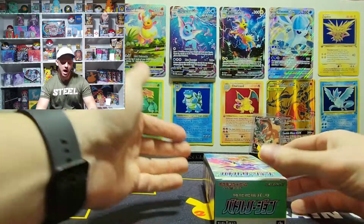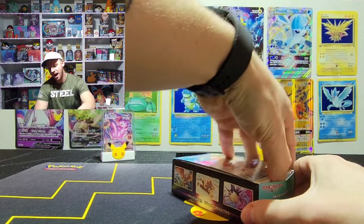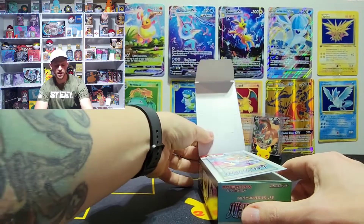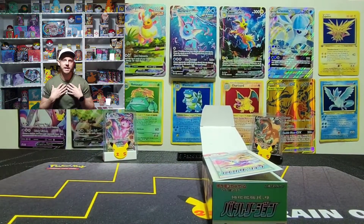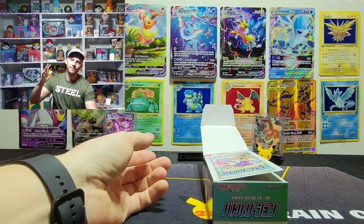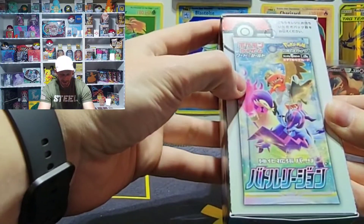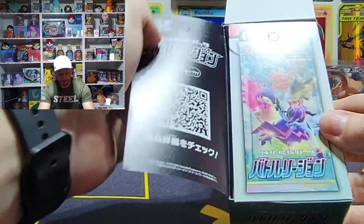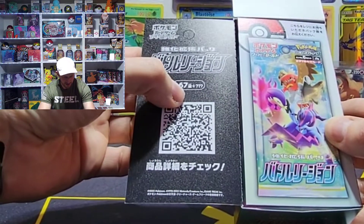I believe there are 63 cards in this set. There are some — I don't know if they're alternate artworks or character rares — but I do know there's one with Starmie and Misty floating in the water, and that would be my favorite card to get out of everything I've seen. Anyway, our first ever Japanese booster box — Battle Regions — let's take a look. Not too sure what the QR code is, 67 plus — I don't know if that's saying there's 67 cards in this set plus mystery cards.